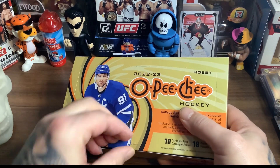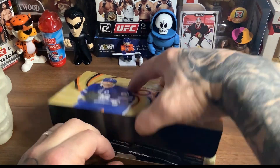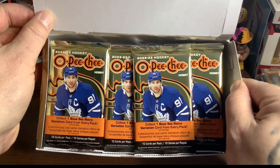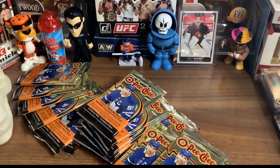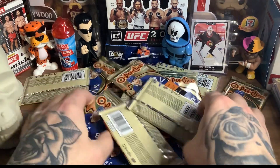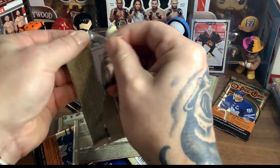Let's open this up here — as long as the cat doesn't come by and jump on things. All right, let's mix it all up here because I hate when people go, 'Oh, like, left side, third pack, that's the one where you get the...' Shut up. Just open the packs. OPG 22-23 Hobby Box. We're looking for anything shiny.